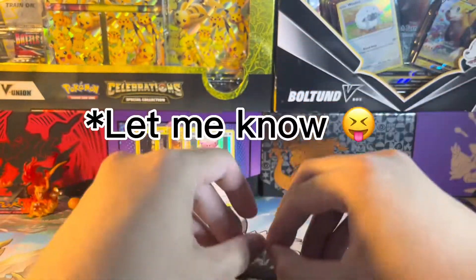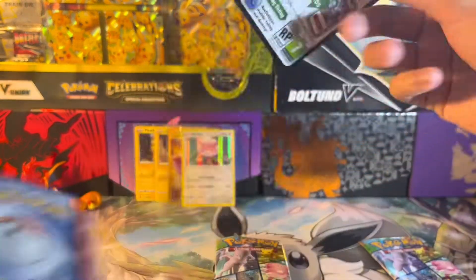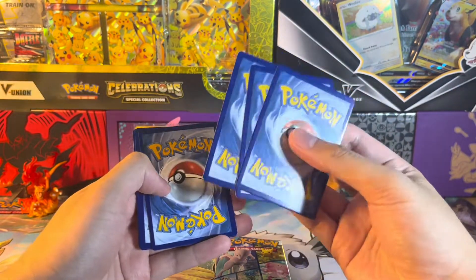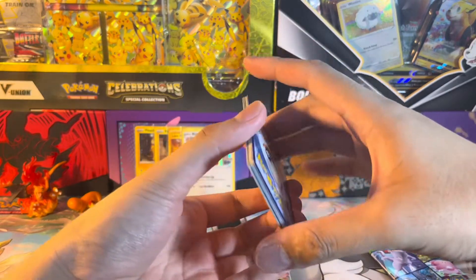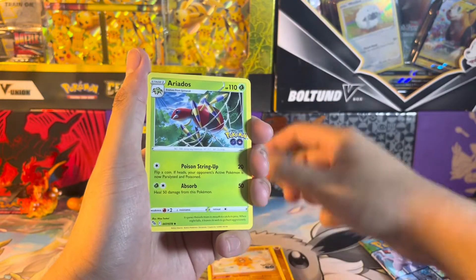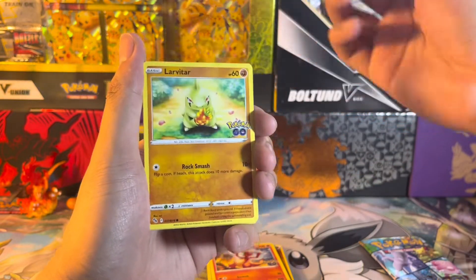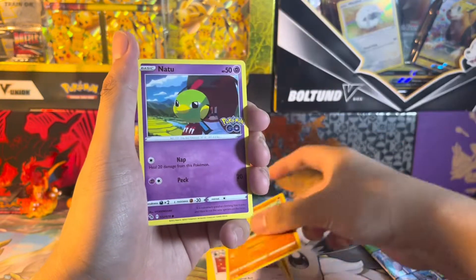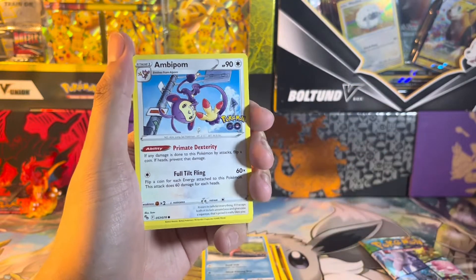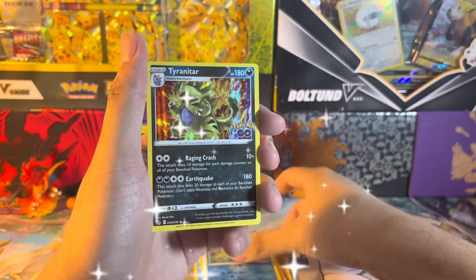Let me know what version you guys pre-ordered and your reasoning behind it. I originally wanted to get Pokemon Scarlet, but after I saw the legendary Pokemon running on its legs compared to Miraidon — the legendary for Violet using wheels — I thought that was way cooler. So I'm definitely starting on Violet first. Since I got both versions I'll probably do a second playthrough on Scarlet. I'm super excited and trying to keep myself away from all the leaks. Anyway, we got a regular holo Tyranitar.